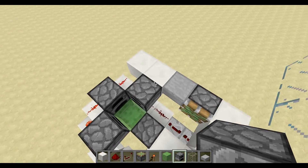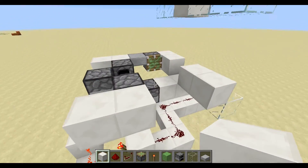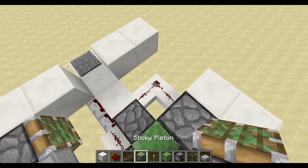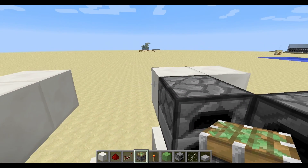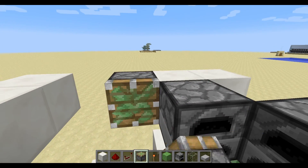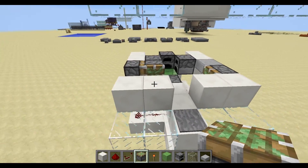Then what you want to do is come around here, put two more blocks like that, and this is where the other piston part comes in, so you want to put a piston there, another one there, and then we'll go on to the next bit.